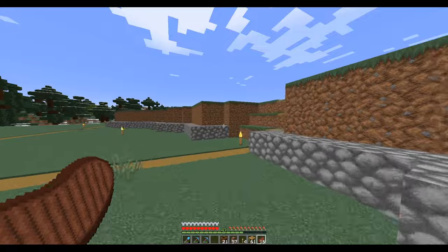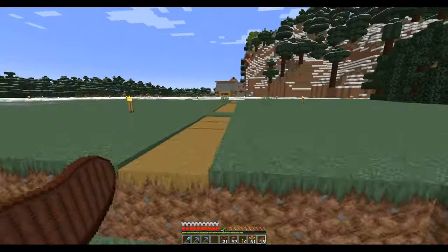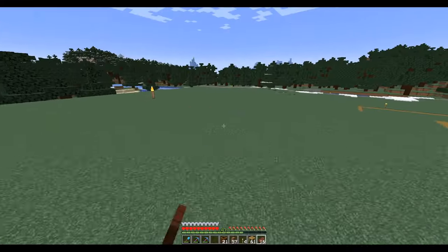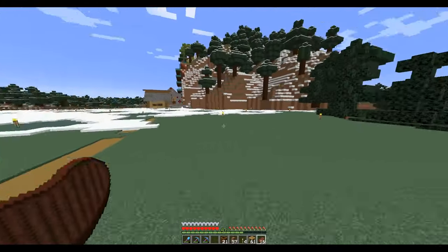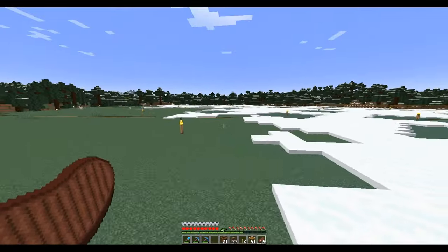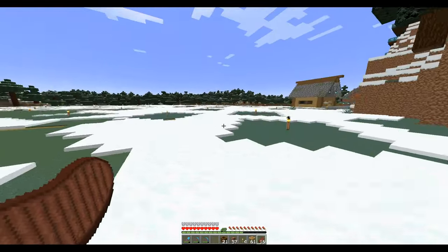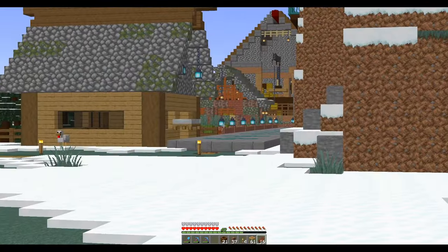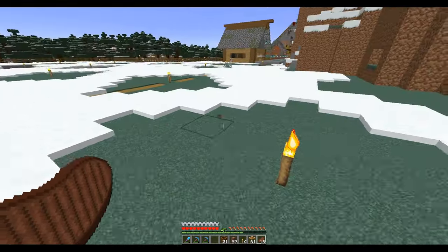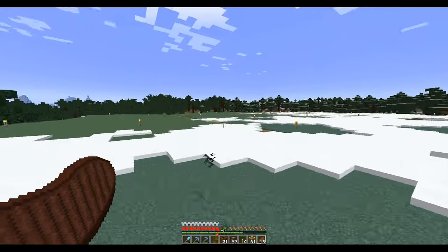Up here I'm going to put in probably a barn with some cows, pigs, and chickens — because chickens are here too — so all the animals will be up here. Actually I don't need sheep up here since I've got the sheep pen over there already, so it'll just be chickens, pigs, and cows.